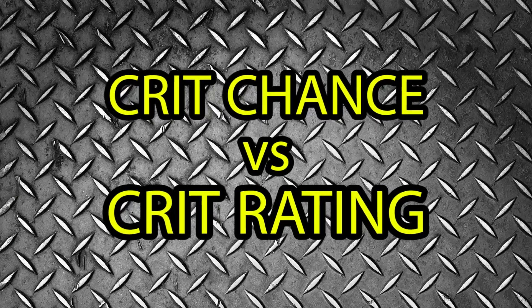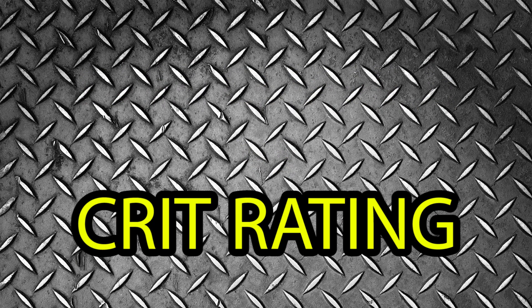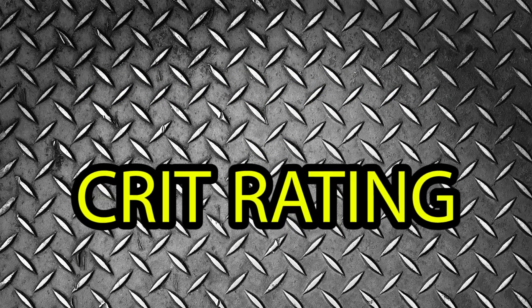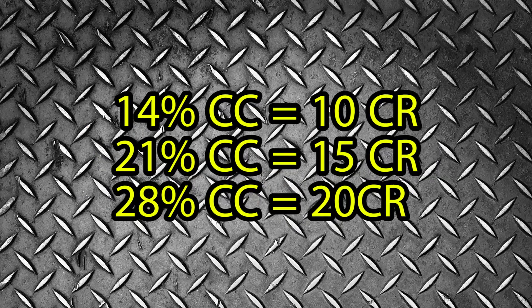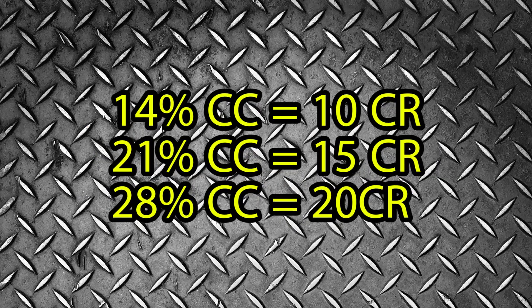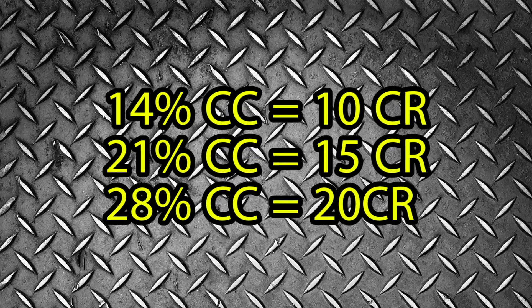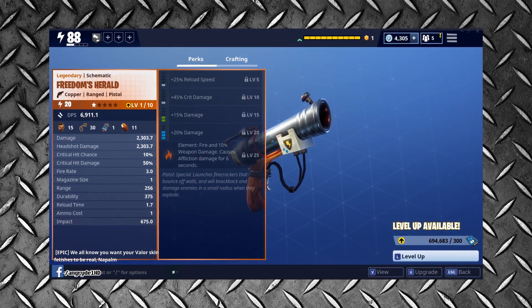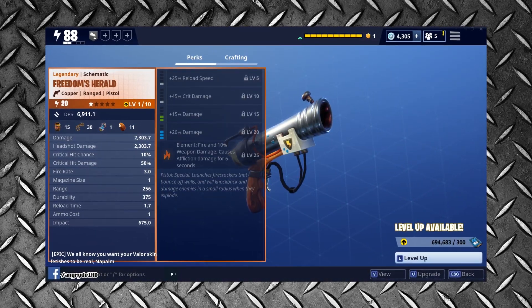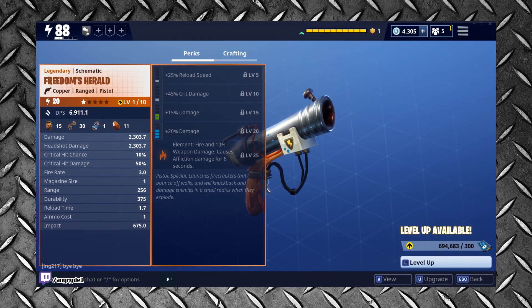Crit Chance vs Crit Rating. Critical Chance is no longer. For all new weapons, Crit Chance has been replaced with Crit Rating, which works as follows: 14% Crit Chance now equals 10 Crit Rating; 21% Crit Chance equals 15 Crit Rating; 28% Crit Chance equals 20 Crit Rating. All weapons have been given a flat 5% Crit Chance boost. So, for example, the Freedom's Herald, which previously had a 5% Innate Crit Chance, is now lifted to 10.